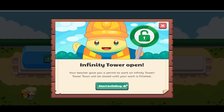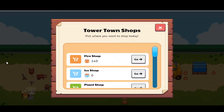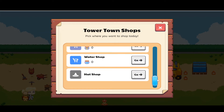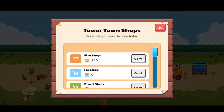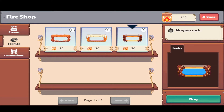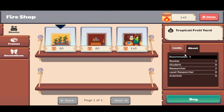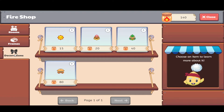Now we can head over and visit the shop. Click on the card and you'll see options for fire shop, ice shop, plant shop, and water shop. Since I want a fire area, I'll shop there. You can select the design you want. You'll want to get the room that holds the most roommates — this one holds four, which is the steamy sauna, so let's go with that.